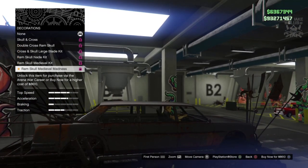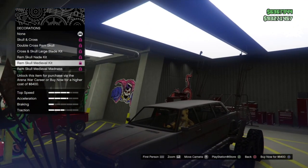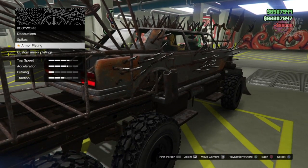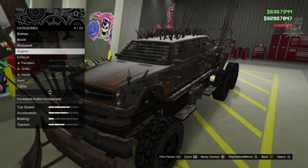For bodywork decorations we're going to go full crazy on this — the ram skull medieval madness. Yeah, we're going to go full crazy, so we're going with that. We've got the spikes — full crazy. Then armor plating, heavy armor plating.